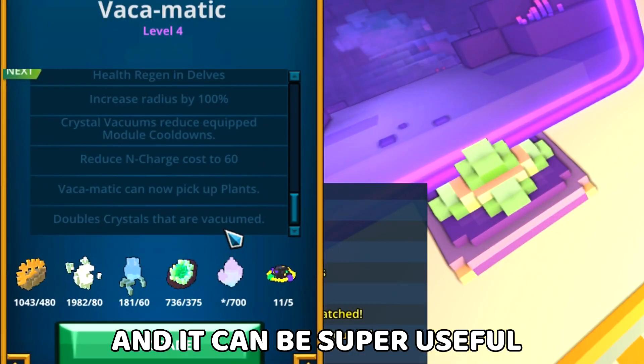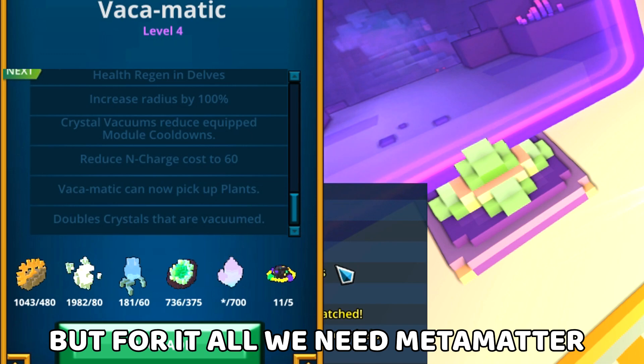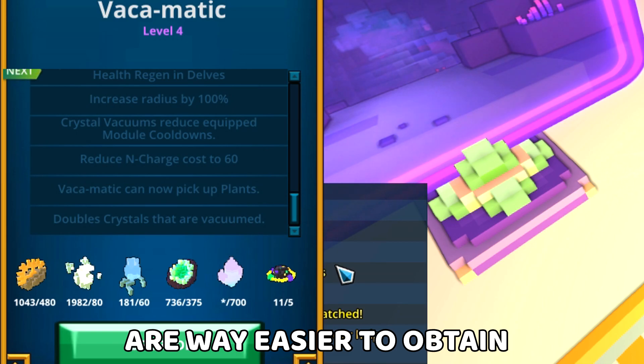I love to use the wakamatic in delves and it can be super useful when it's at max upgrades, but for all of that we need metamatter, because other materials are way easier to obtain.